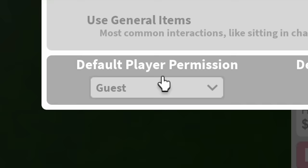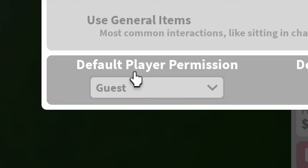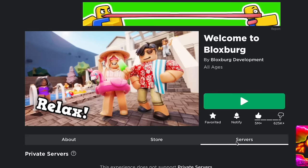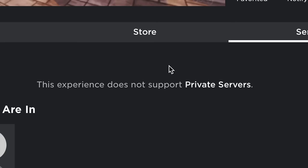To give people permissions you can either click on them and choose one, or in the permissions and family menu you can find their name and give them a permission there. You can also choose the default permission people have for you so everyone will automatically have those permissions, and you can choose the default permission for people in your family as well.